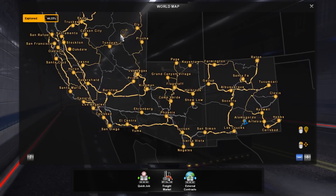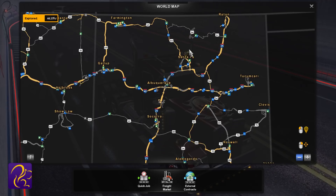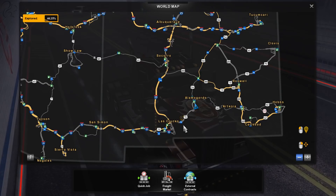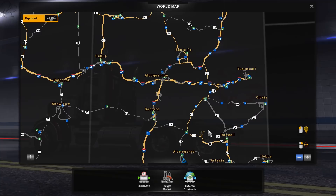First it was California and Nevada — that's how the original game was released. Then last year we had Arizona, and now we have New Mexico, the Land of Enchantment. New Mexico brings 4,000 miles of in-game road and 14 major new cities: Farmington, Raton, Gallup, Santa Fe, Albuquerque, Tucumcari, Socorro, Clovis, Roswell, Alamogordo, Artesia, Las Cruces, Carlsbad, and Hobbs. I'm going to take you through the various cities with a quick flyover of all of them, and then discuss whether this is a DLC worth buying.